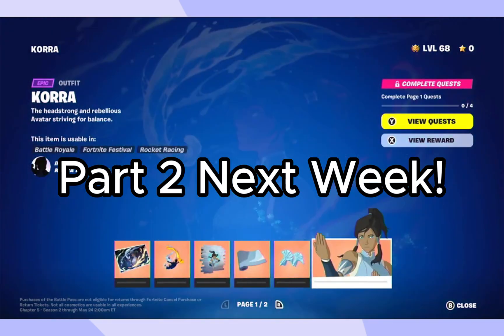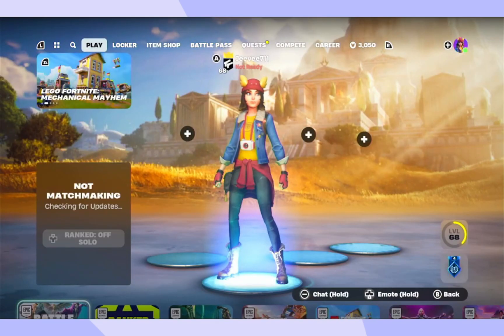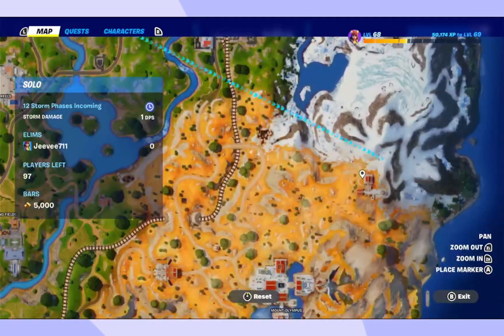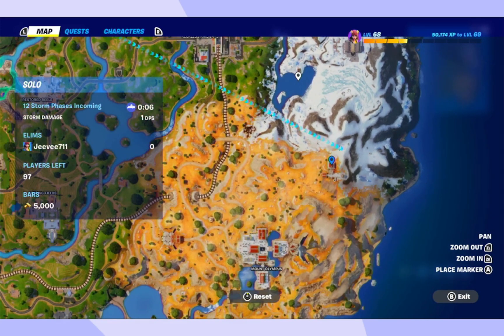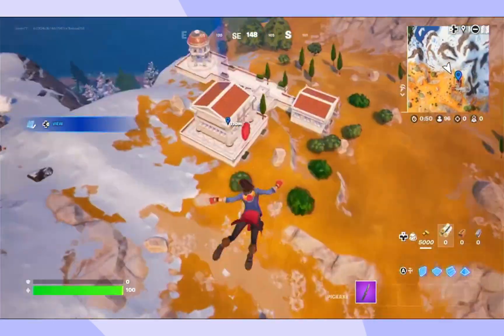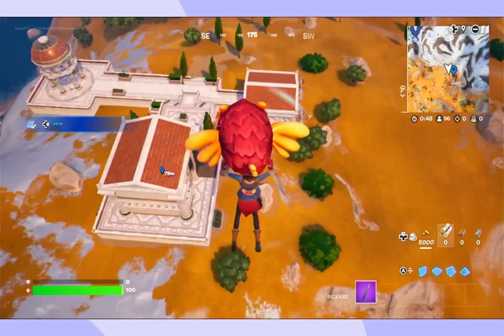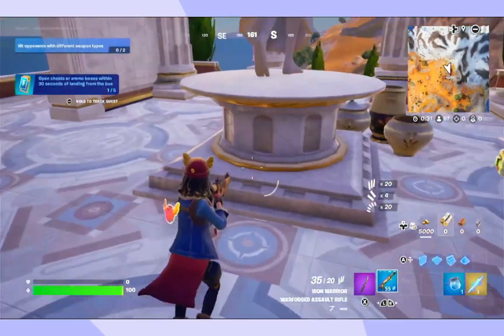We'll emerge from water and I'll show you how to do that. Over here is where we can get the Zeus mythic, which is pretty easy. We can also go for the water over here, but you might have to fight people to get there. Right here in this building - as you can see, I got the Thunderbolt mythic.